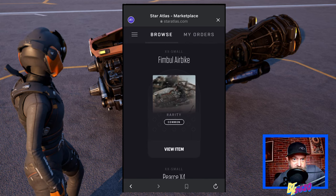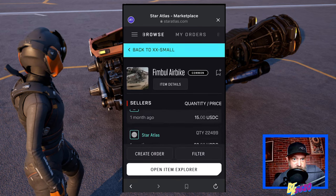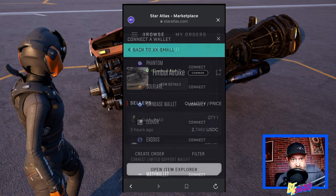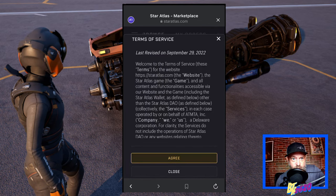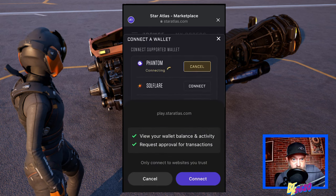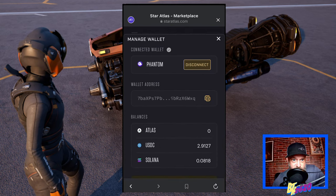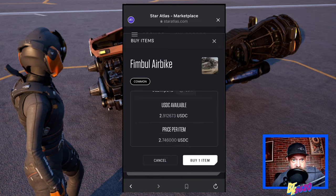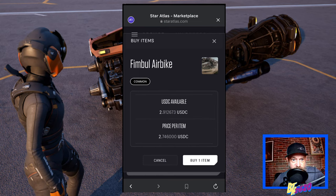Hit 'View Item.' Let's scroll down to the seller offering it for roughly $2.75 — that's $2.74.60 USDC. We'll connect our Phantom wallet; the first time you do it, you have to agree to the terms of service. Hit 'I'd like to connect my wallet' and verify. Now our wallet is connected — we can close that. There's our Fimble Air Bike. You can see the USDC available in our wallet is $2.91, and the price for the bike is roughly $2.75.